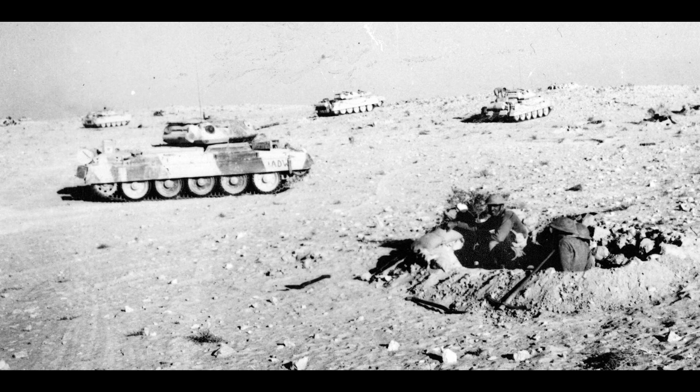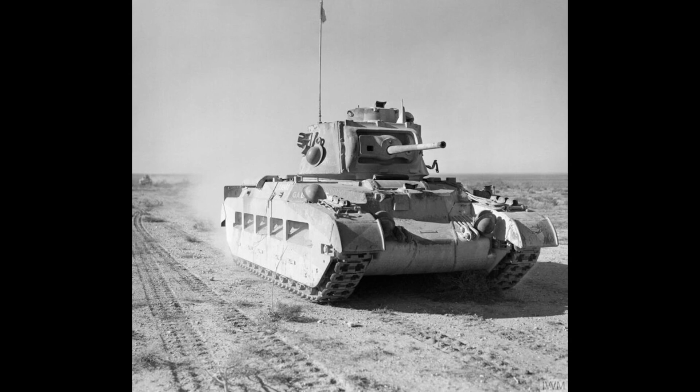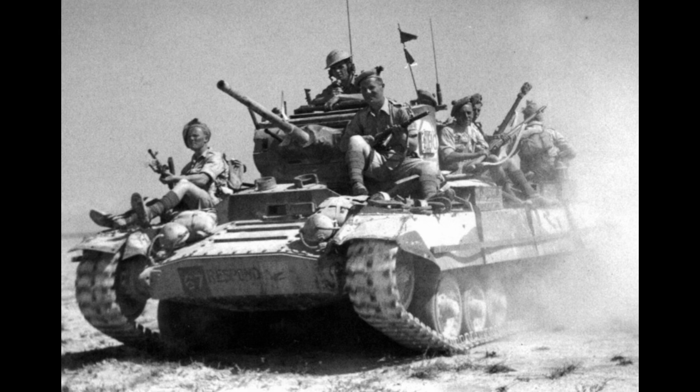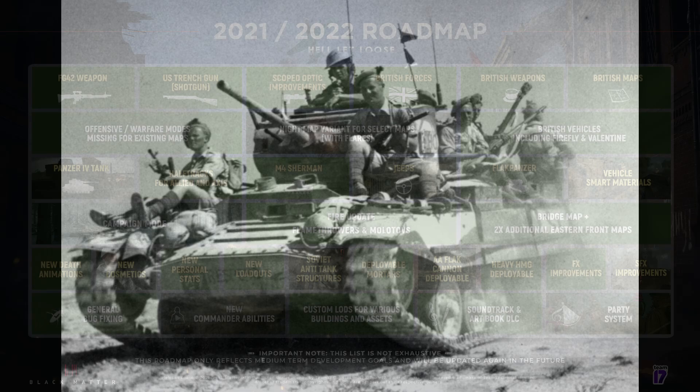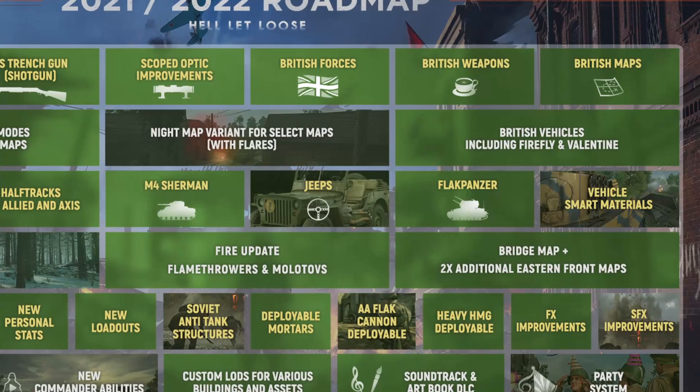Heavily armoured and slower-moving British infantry tanks like the Valentine were also present at the Second Battle of El Alamein. The British had 194 Valentines at the battle. The Valentines had largely replaced the older Matilda infantry tanks, which had been lost through battlefield attrition in the Battle of France and the early Western Desert Campaign. The Valentines at El Alamein were armed with a 2-pounder gun, so they would best fit as the British medium tank in Hell Let Loose. It's also quite likely we will see Valentines, as they were earmarked by the original developers Black Matter in their old roadmap, so those assets may already exist from when Team 17 took over development.